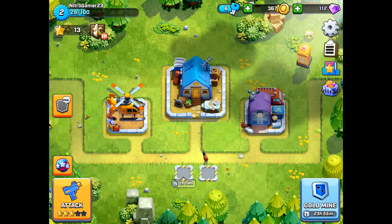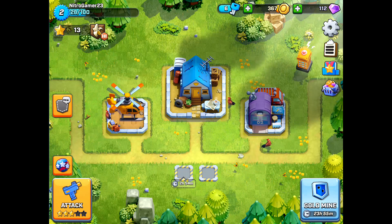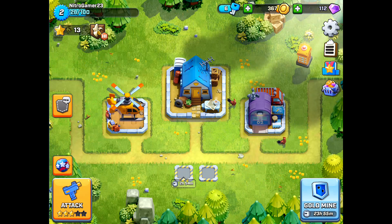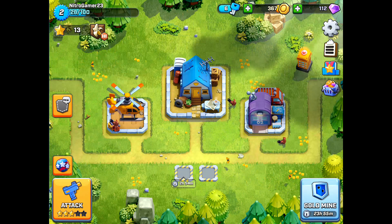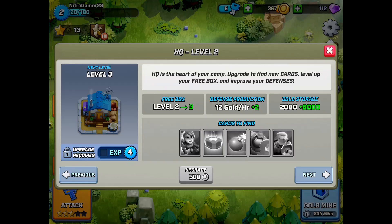The game is like a combo of Clash of Clans and Clash Royale. The main things in the game are the HQ, the chopper, and the lab. The HQ is the heart of your camp — you can find new cards when you level up and you can get a free box from the free box.